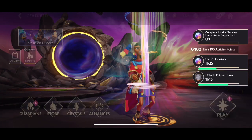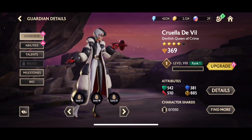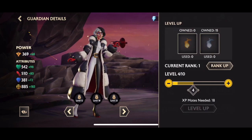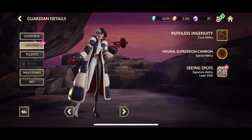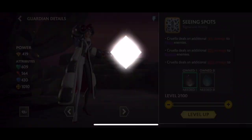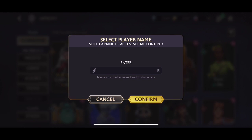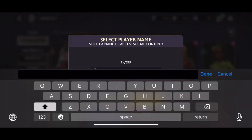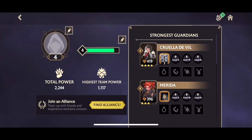I am so happy with this pull. I've only just started — this is the first episode — and we've already got a really solid option. I'm still on Chapter 1 and I can't believe this. We're going to instantly put all our resources into Cruella. If you don't know how good she is: she's amazing for dungeons, her Dizzy ability, her root — she's amazing. She's also a ranged guardian, which is really good in early content.